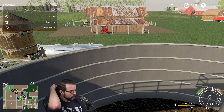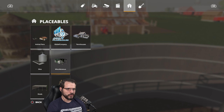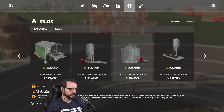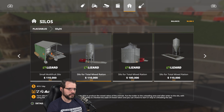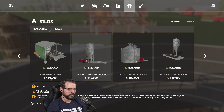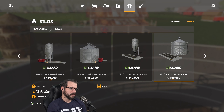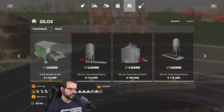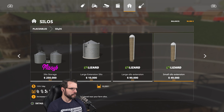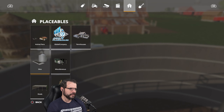We have all the components of total mixed ration, but you still have to mix it together. What I'll probably do is show you how to mix it in the trailer and then in the little wagon thing. But once I do that, I'm actually going to come over here and grab one of these total mixed ration silos. These things are way better in my opinion because you just dump all the components in there and it mixes it already — a lot easier to use.